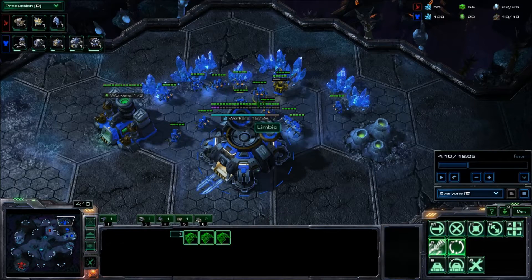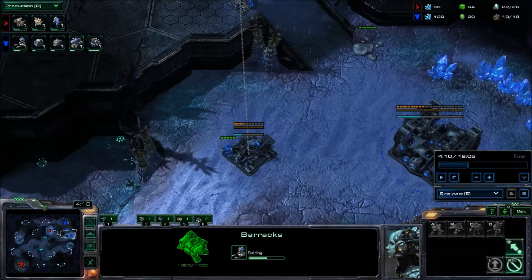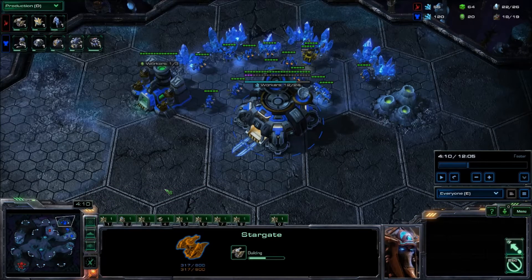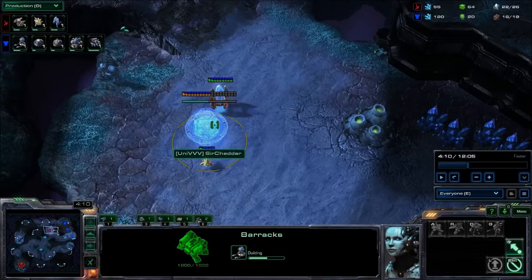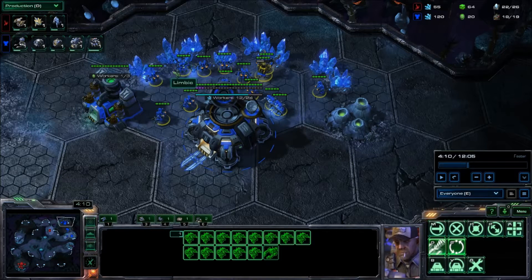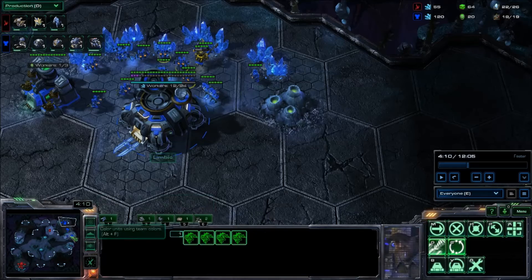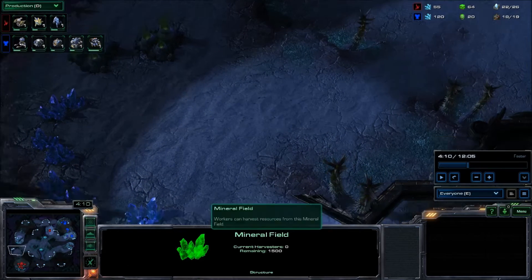Once you know your opponent is going for a proxy Oracle, what you need to do is build a missile turret in each of your mineral lines. If you went for the Reaper expansion, there is no way you can have enough Marines to fight an Oracle by the time it is finished. A standard proxy Oracle arrives at your base at about five and a half minutes. At that point you will have four Marines if you opened with the Reaper expand, and you need at least six to defeat an Oracle. So we absolutely must have missile turrets. However, you do not want to build them blindly, because if it turns out your opponent is not going for the proxy Oracle, that's just a ton of resources wasted.